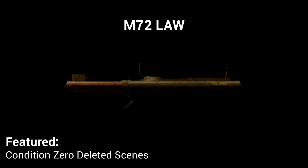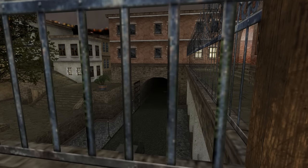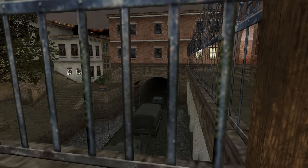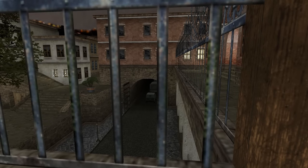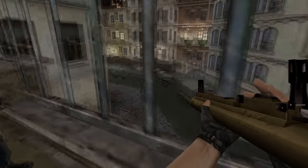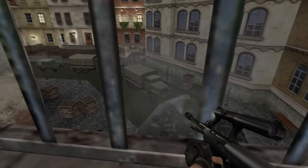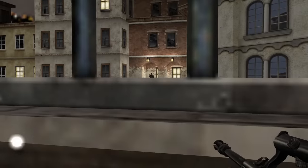Featured in Condition Zero: Deleted Scenes, the M27 LAW is a single-shot anti-tank rocket launcher that can be used by the player or by enemies. It's available in a number of missions, does a high amount of damage, and can be a real pain to go up against if you aren't expecting an enemy posted up with it around a corner or on a balcony. Originally, the idea was created by Gearbox Software, who wanted to add it to a competitive setting of Counter-Strike, but this idea was quickly dismissed as it was objectively awful, and the LAW never made it any further than Condition Zero: Deleted Scenes.